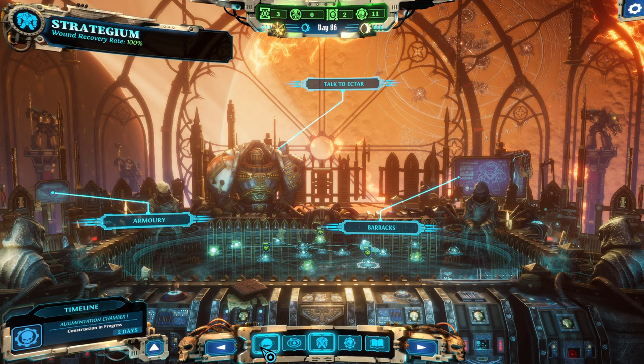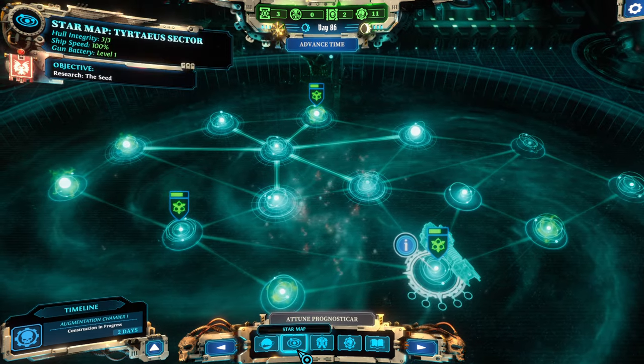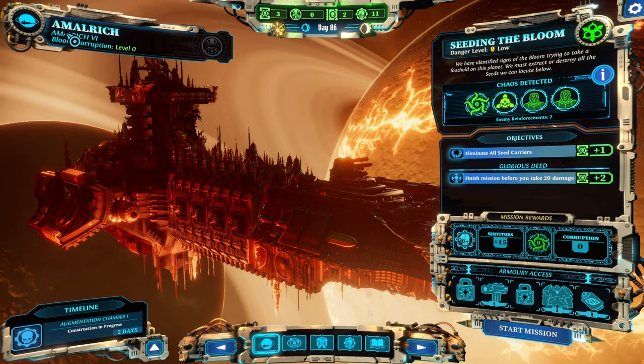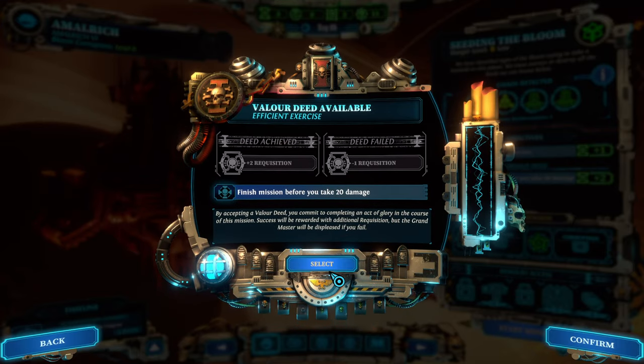Hello and welcome back to another episode of Warhammer 40K Chaos Gate. My name is Saiken and today we're continuing our blind playthrough on legendary difficulty, Grandmaster - aka Iron Man mode. We are in Amalric where we need to fight Nurgle's chaos army, and if we eliminate all seed carriers this time we get plus one, and if we take not that much damage we get plus two of the requisition.